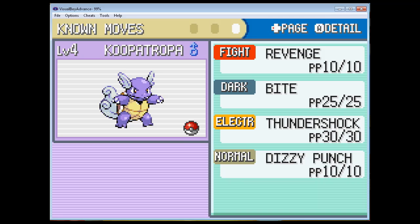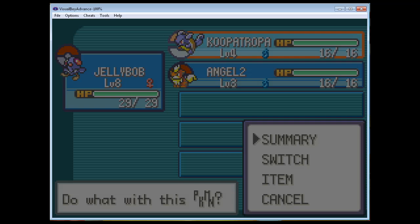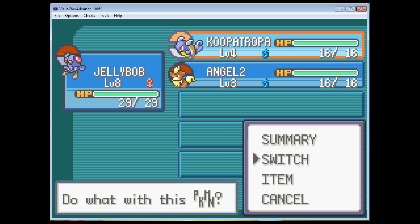It looks like we have a pretty high defense, pretty so-so in all the other stats. That is really nice. I think Wartortle is going to be a pretty big asset to us in the future.